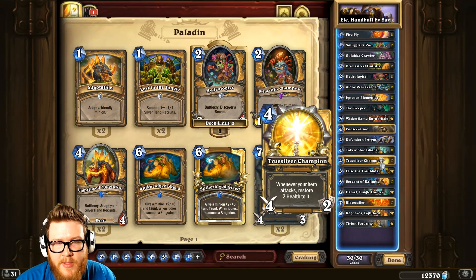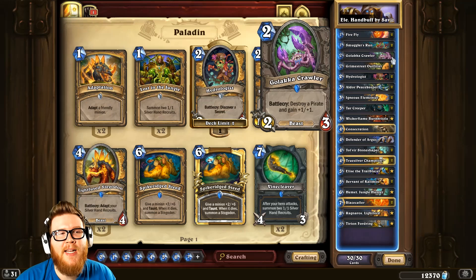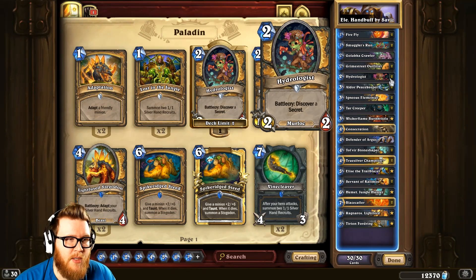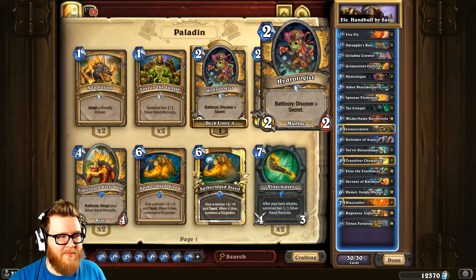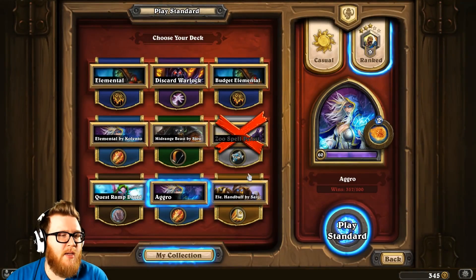All of that's capped off with staple Paladin power cards like Tirion, Wickerflame Burnbristle, and Truesilver Champion, which provide additional defensive utility and some aggression to finish games. This deck has enough heal and survivability to counter aggressive decks, and even has a Golakka Crawler teched in for Pirates. The one card I don't fully understand is Hydrologist — I'm not 100% sure of Savits's logic, but it's not a bad card. Let's go ahead and take the Elemental Hand Buff Paladin out onto the ranked ladder.